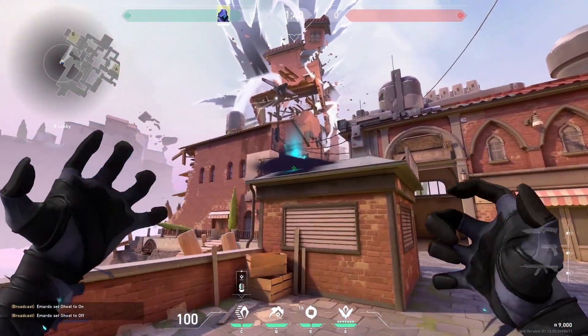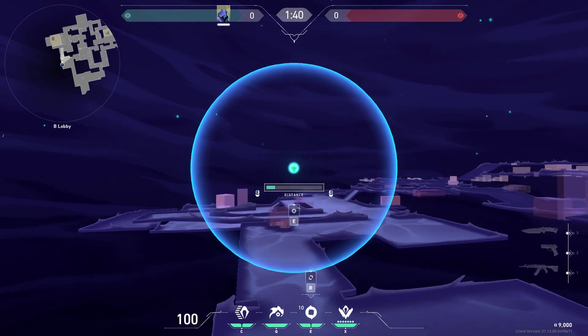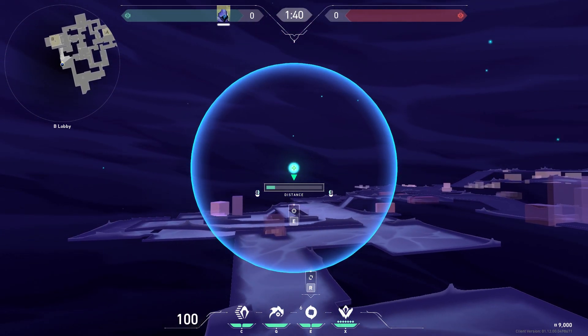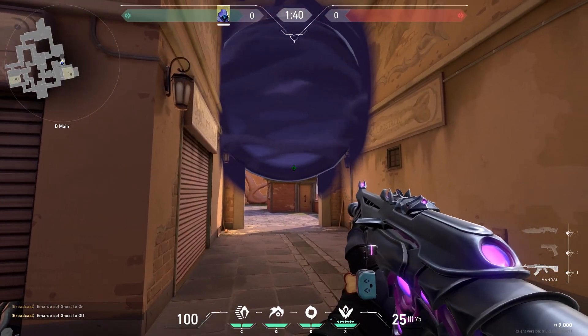Now this is a sneaky one. If there are a lot of people pushing B main every round you can teleport up here and do your smoke over there. Make sure you stand a little bit on the left of the building and crouch so you can see the enemies. You never know, maybe some people are falling for it.